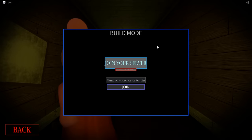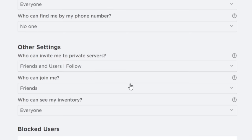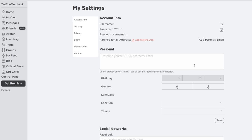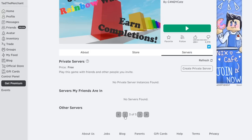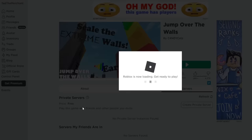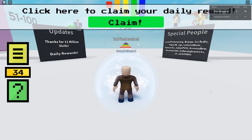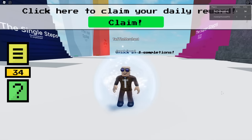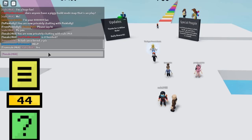Today I'm going to be playing build mode, and on build mode I am going to be playing fan-made maps. You guys might be wondering how am I going to find these fan-made maps? Well, what I'm going to do is go over to my Roblox settings and then under privacy I am going to allow everyone to join me.